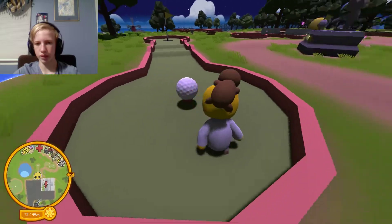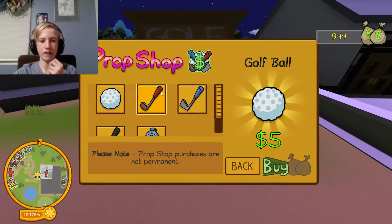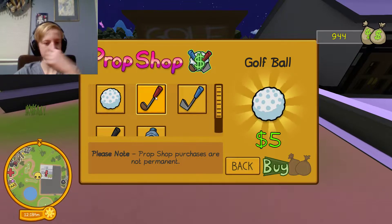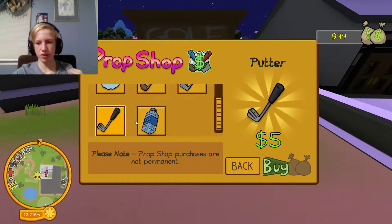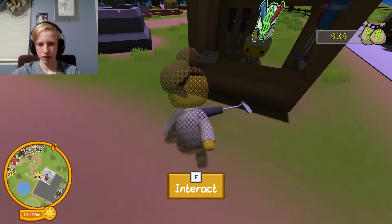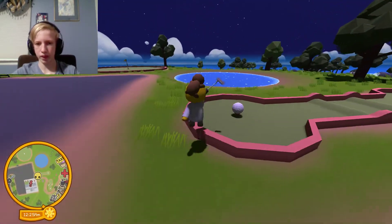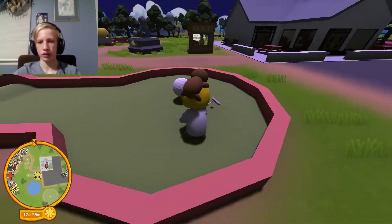Get back here! I'll set this up on the tee — there we go. Now I need a club. Which one's the cheapest? This one, because I can. Okay, so let's go!